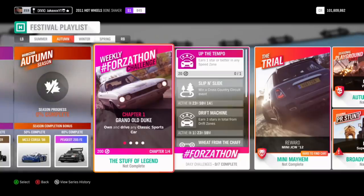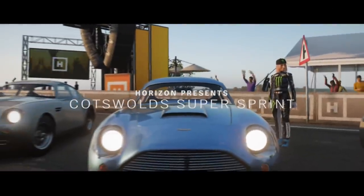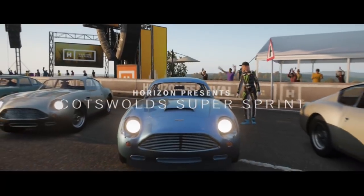As you can see on screen, you unlock the Maserati MC12 for getting to 50% through the festival playlist for autumn, which is this week only. I'm going to show you the fastest way to get to 50% completion right now. For everyone that struggles to do it quickly, this will help you out. Getting to 50% as quick as possible — sounds difficult? Pretty easy. First of all, I recommend you do the weekly Forzathon. The weekly Forzathon will bump you up to 14% towards the completion. I recommend doing the weekly Forzathon in the Aston Martin DB4 GT Zagato.